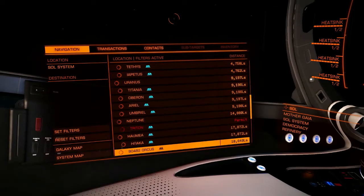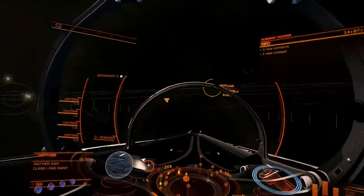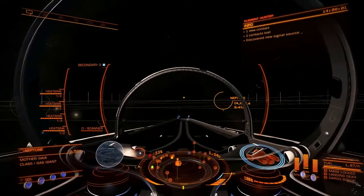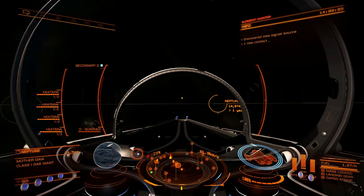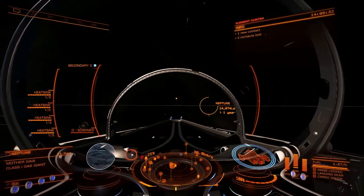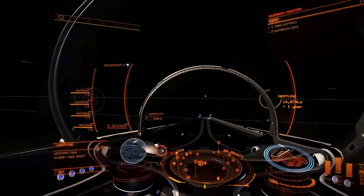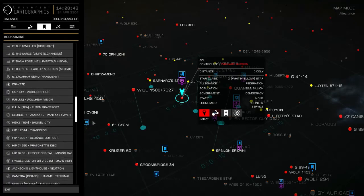Turn your ship towards Neptune first of all, and supercruise out just a little bit, just so that you get clear of the sun. Doesn't have to be very far. Oh, by the way, make sure you fuel scoop. Expect to be in supercruise for about an hour or two — it's only going to take you half an hour to supercruise over there, and then a little bit longer to actually find Voyager 2. But you might want to spend time there taking pictures, so keep an eye on your fuel gauge. Supercruise out towards Neptune a little bit, look for Jupiter — have Jupiter to your left, Neptune to your right.